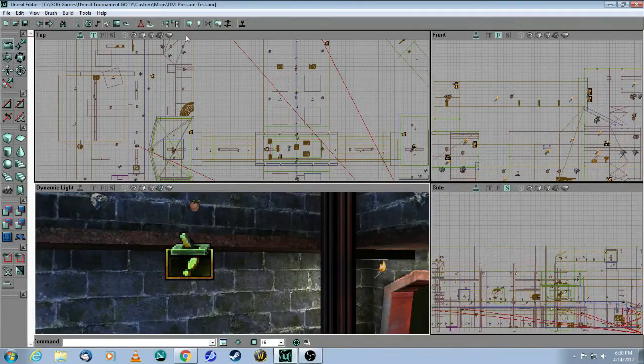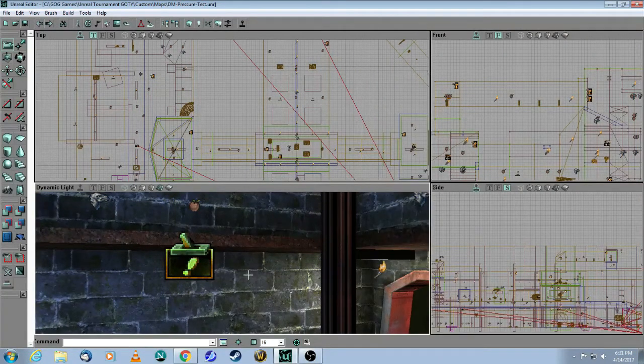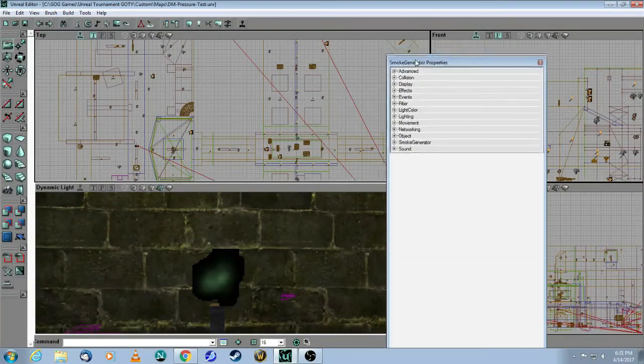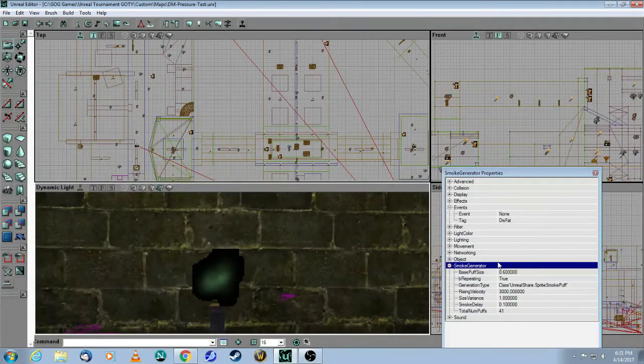The sound is from pan one — 'Warning, depressurization commencing.' These special events are placed throughout the map and will tell any player that the pressure zone has been activated. There is also a smoke generator — it has the same tag 'dis fat' — so this will start puffing smoke when the trap is activated. You can determine the size of the puffs, whether it's repeating, and how many puffs total before it stops. All of this you can adjust as well.